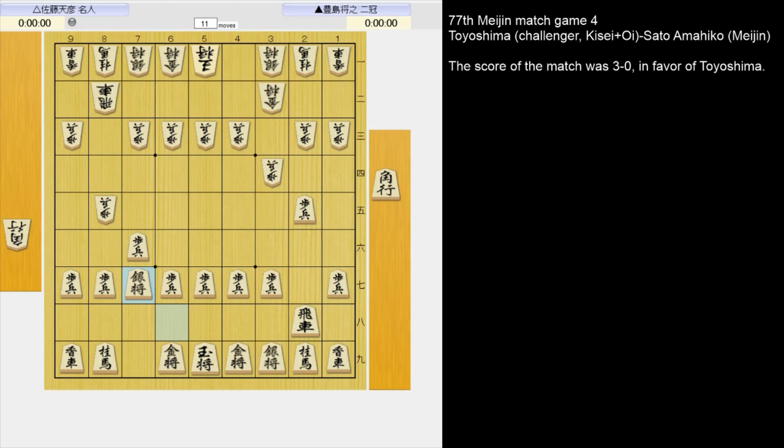Here we have a bishop exchange opening. I noticed that black wasn't able to exchange pawns in the second file yet. Instead of 7-8 gold, if he pushed, what counterattack did white have?